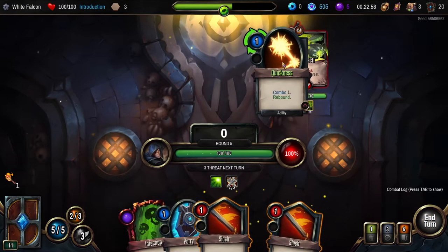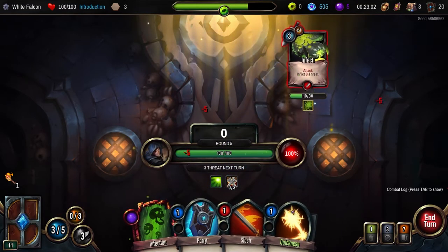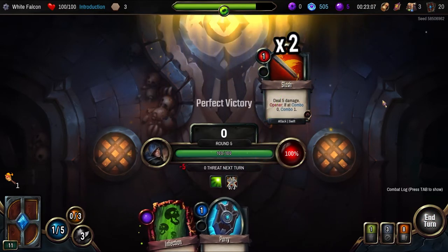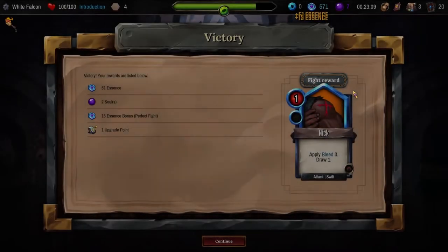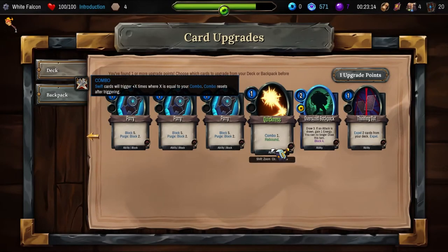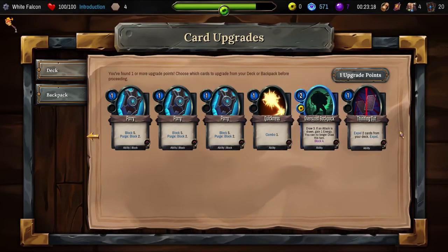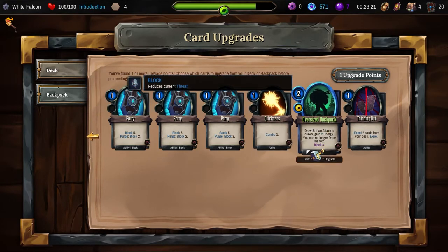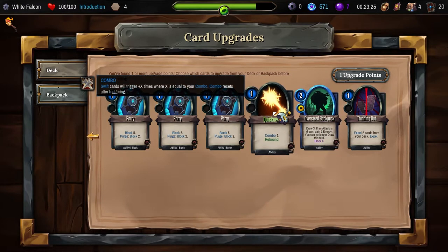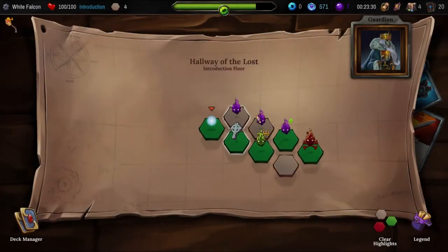It's not the opener anymore for some reason. But we'll do that — hit that guy for 20. Gain an extra combo and then hit him for 10. We can upgrade something else. Oh, we haven't upgraded that yet — make it cost zero. Combo points, not bad.